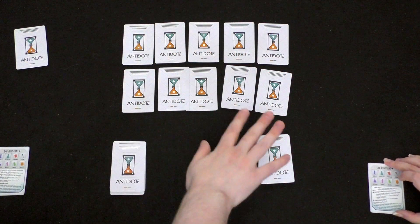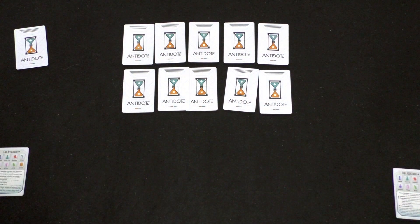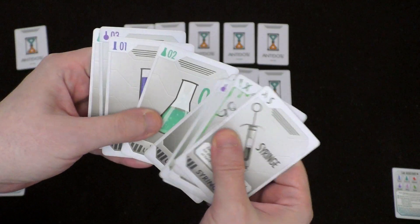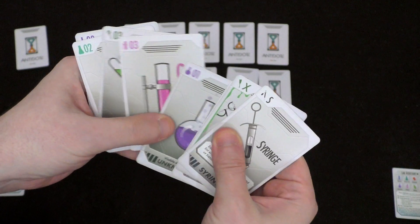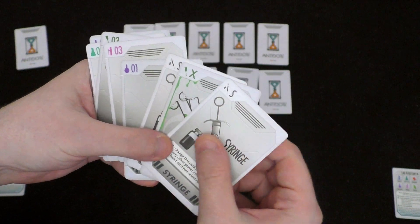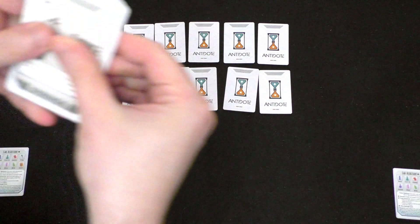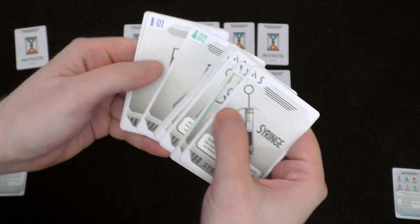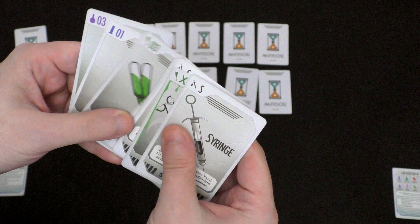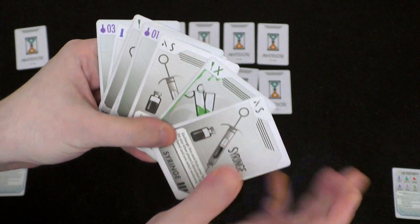And we're going to have our own little tableau. Go ahead and look at your hand now and keep it hidden. I have these cards in my hand. The idea is to get rid of all your cards — the round ends when everyone's down to their last card. We need to have a number card in there because the last card we have is going to be the antidote, and it cannot be the toxin card.